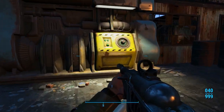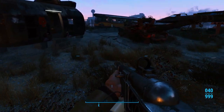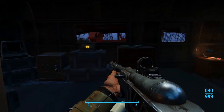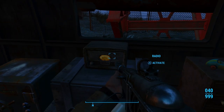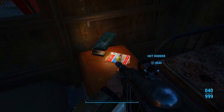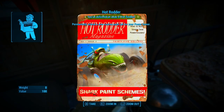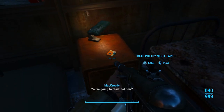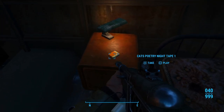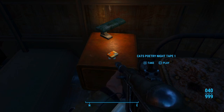Let's grab this fusion core. And then we're going to go inside this house and we're going to get a magazine and listen to a holotape. So let's grab the Hot Rider magazine — that's a new paint for our power armor. We'll go ahead and listen to the Katz Poetry Night Tape 1.